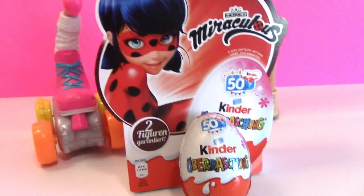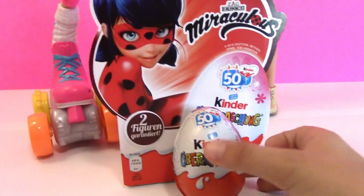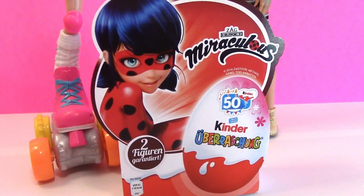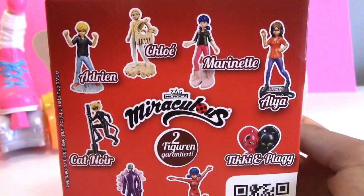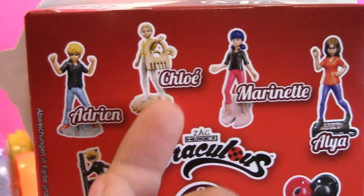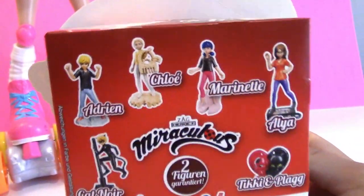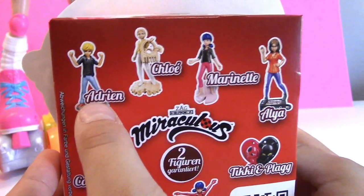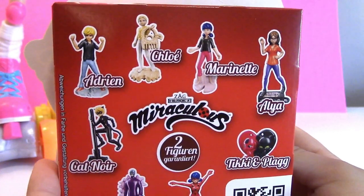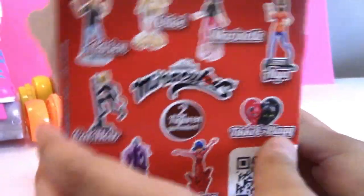We have five Miraculous Kinder Surprise Eggs and we're gonna open up this box and get four of them out — we already have one that's out. These are all the people on the back of the box, the different figures you can get. We've gotten Chloe before, so hopefully we're gonna get five different characters. This one's Adrien, this one's Marinette, this one's Alia, this one's Cat Noir, this one's Hawk Moth, this one's Ladybug, and this one's Tiki and Plagg. Cute! I want Cat Noir!